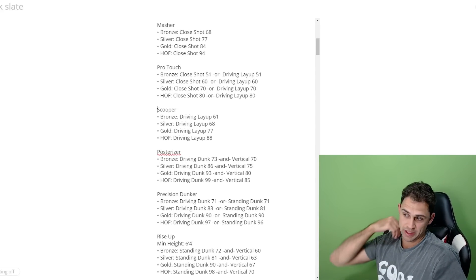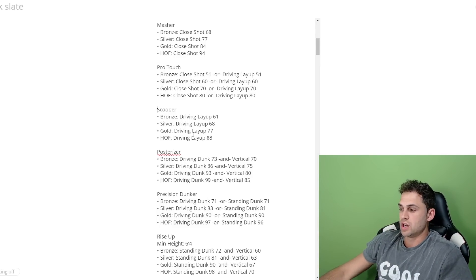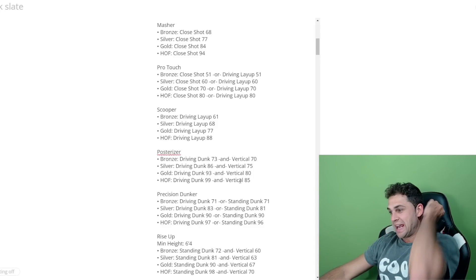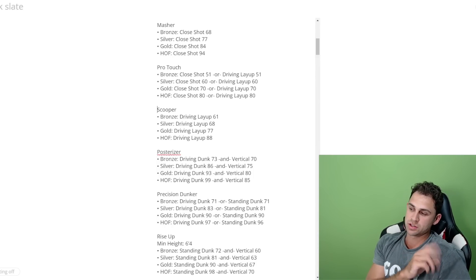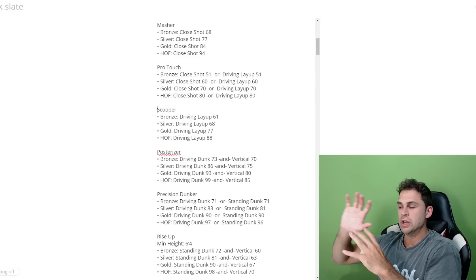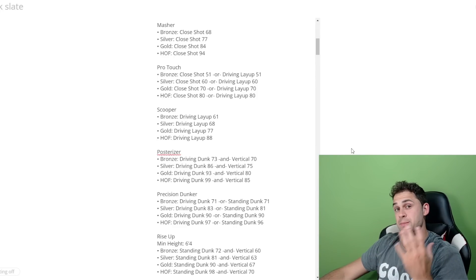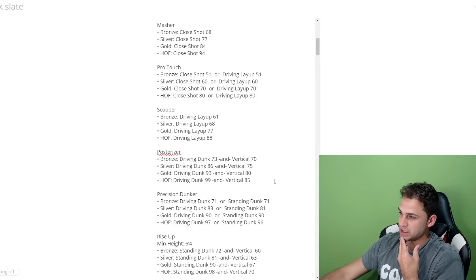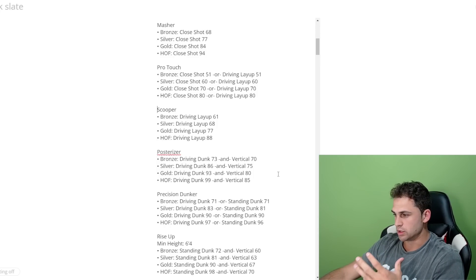Posterizer is one of those AND badges — you need a driving dunk rating and a vertical rating. Hall of fame is 99 driving dunk and 85 vertical; gold is 93 driving dunk and 80 vertical. Before, it was just straight off your driving dunk rating — now they incorporated vertical, making it more expensive. Make sure you sub up and turn on notifications because we have a ton of NBA 2K24 videos dropping.